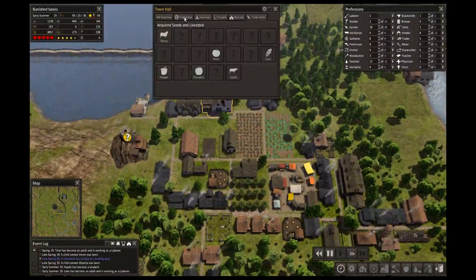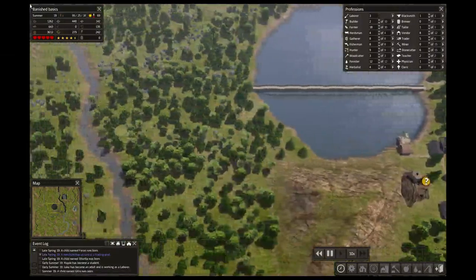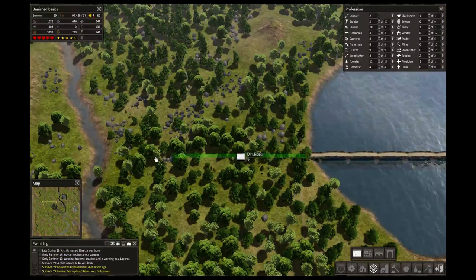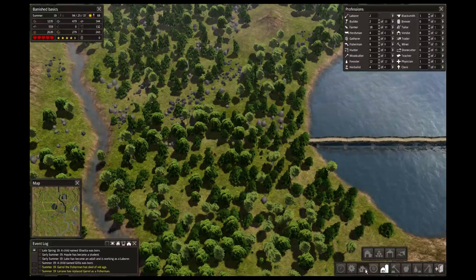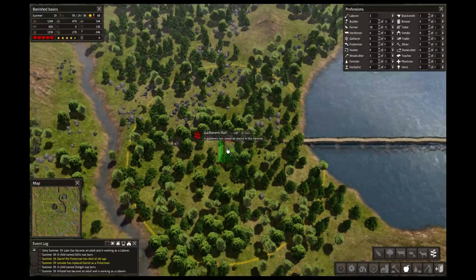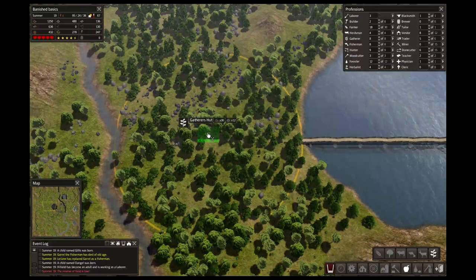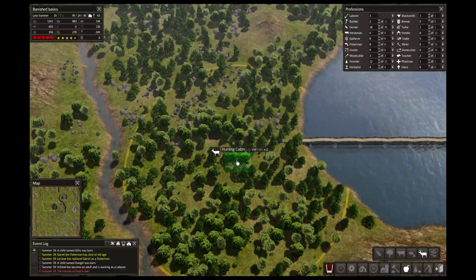Let's see how the food production is going. Yeah, we're kind of a little bit behind right now, so I'm going to go ahead and put in some type of food production over here — put in a market probably. No, I'll put in my food sources first. I'll go ahead and put in a gatherer's hut over here. Put out a gatherer's hut, hunting cabin.